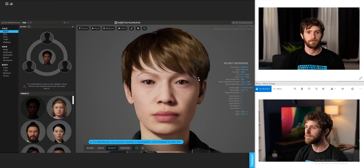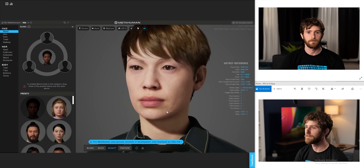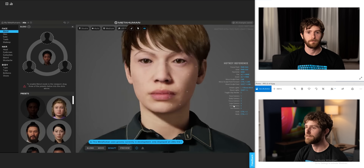Creating a 3D model of a person from scratch is tough, and while modeling software and hardware has improved throughout the years, it still takes a ton of experience and a lot of work to take a collection of basic shapes and turn it into a photorealistic person. But what if we started with a finished person instead and just tweaked them to look different?